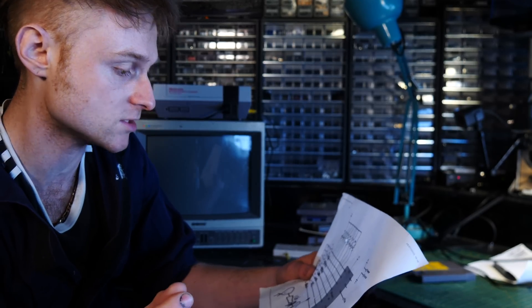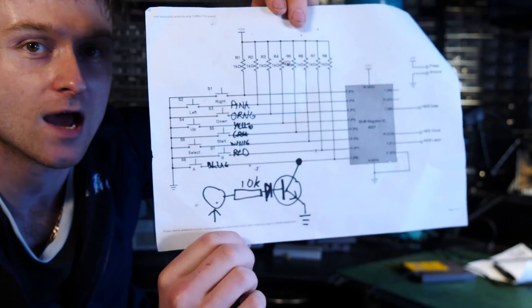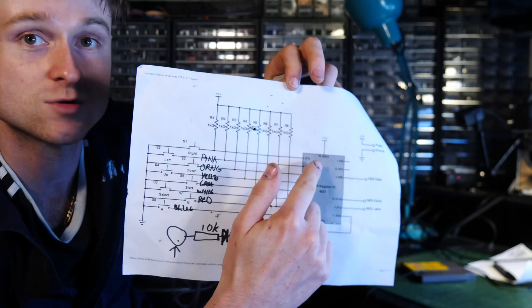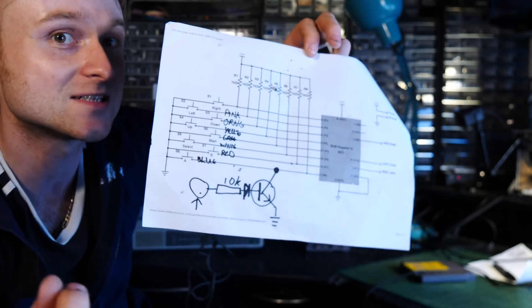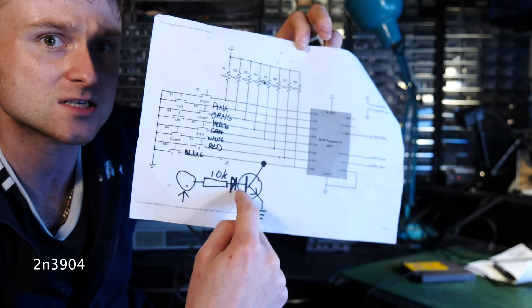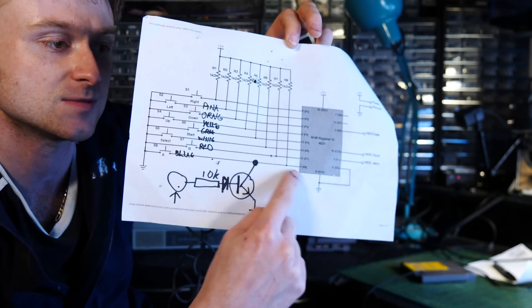It turns out it's going to be rather simple. I found a really good image on allaboutcircuits.com - the link is in the description - and this is basically the schematic of the controller. It's got a shift register in it, which talks to the NES. It has eight buttons, each going to a designated bit pin on the shift register, and then to ground. What we need is a 2N3904 transistor that acts as an electronically triggered switch, sending those button pins to ground.